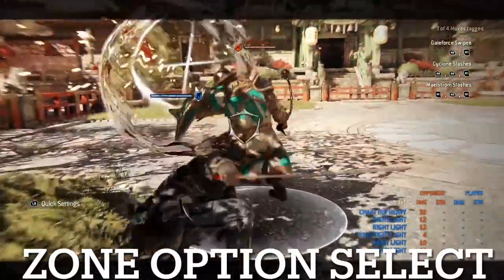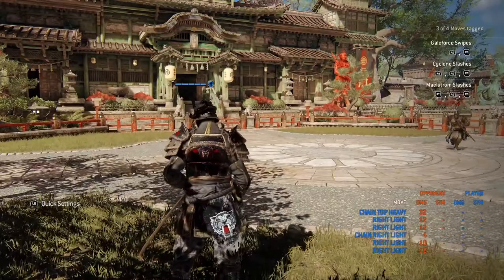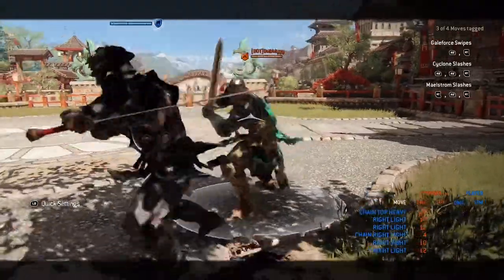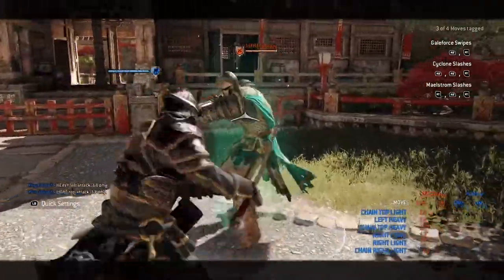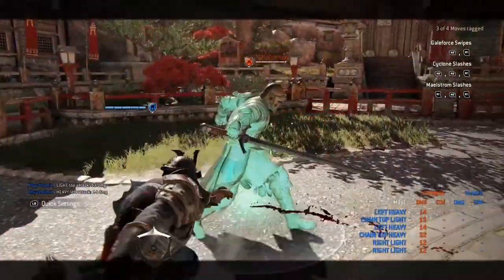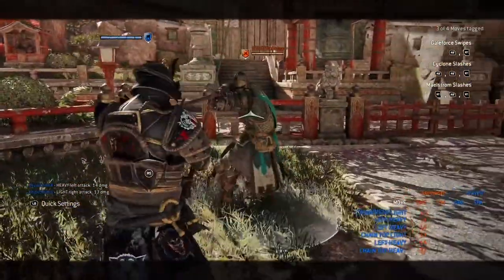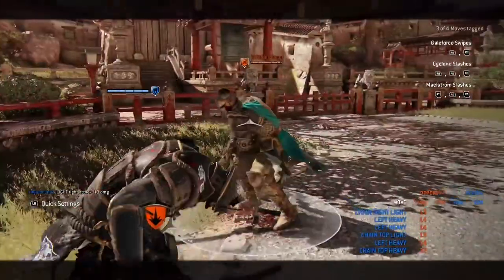The zone option select is no longer in the game as it used to be. Before, if you threw a zone at the right time and they had an unblockable, if they threw it you parried it; if they feinted it, you got hit with the zone 100% of the time. That's no longer the case — 99 times out of 100 you're going to get hit with something instead. If you came back after a break and didn't know this, it doesn't work like that anymore. It's also usually not worth the stamina cost. But it is still an option, so I'm showing you every single option you can do in the game.